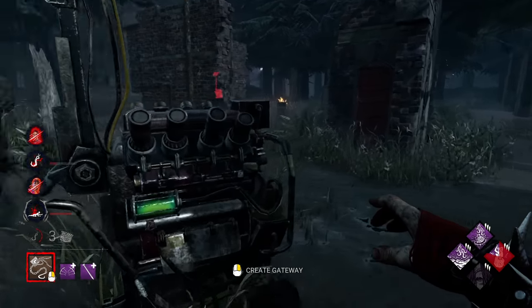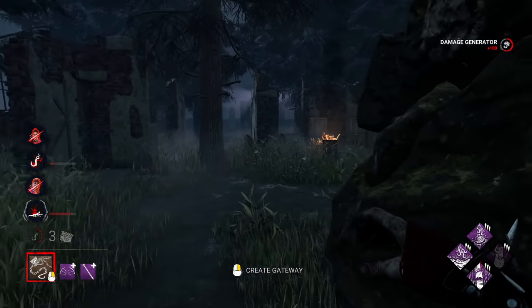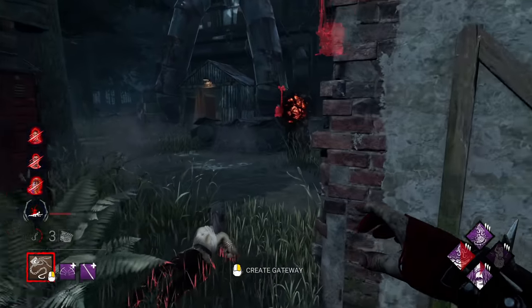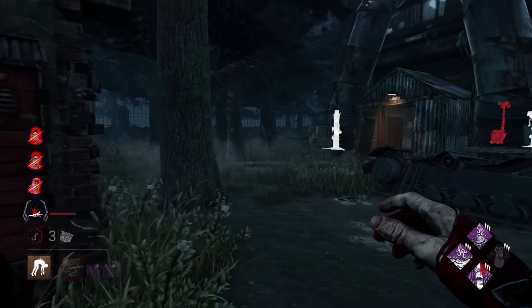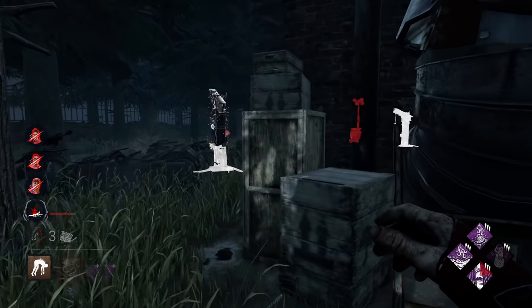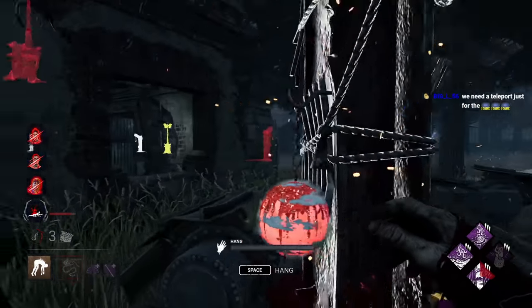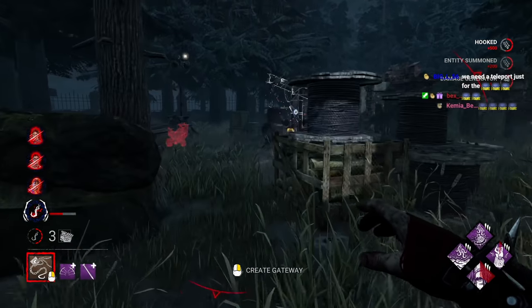Let's kick this generator — Call of Brine on it as well. Where is everyone? There's someone on that gen over there. Let's use a scourge hook to the left. If that gen has progress, we can scourge hook it and then kick it for an additional 25%. She let go of the gen — that blew up. Double sprint bursts. She now has to mend, so I can just ignore her.